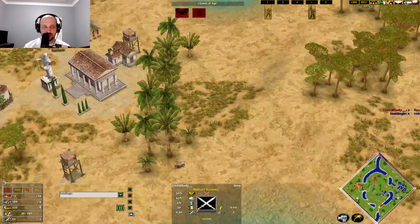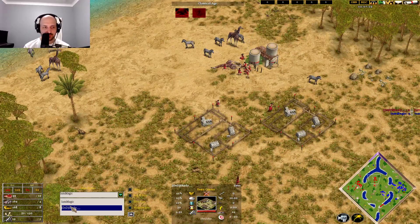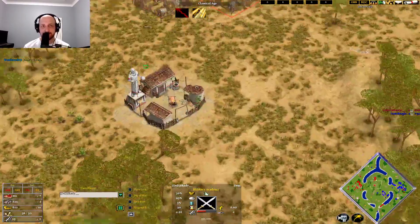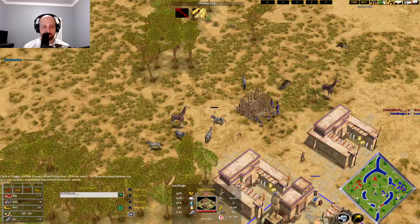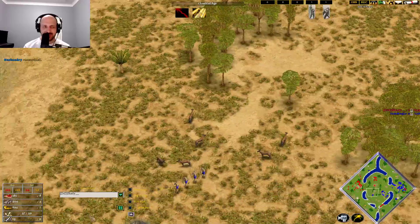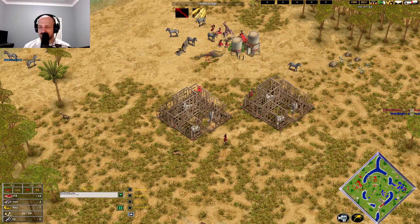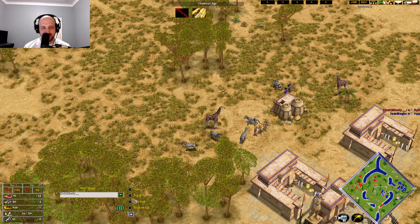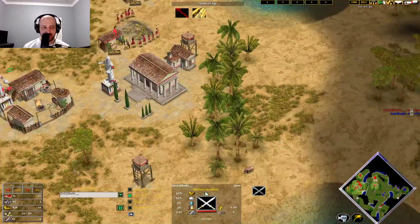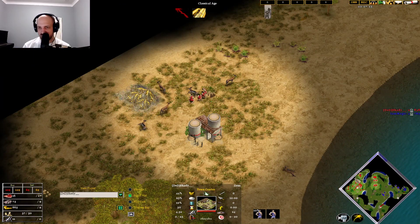Checking out Skadi's perspective — he is throwing down two Military Academies here. Two Military Academies means an all-in on this town center will be possible. He's seen the double barracks from Magic making Spearmen, so it's a little peculiar to go for this, because an Axeman transition would be really easy. But this is hidden and Magic's not going to know what's coming. This guy is actually really short on resources for the time being.